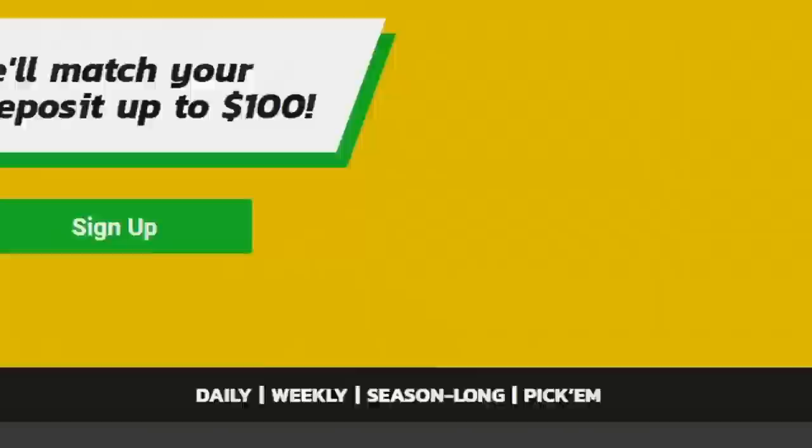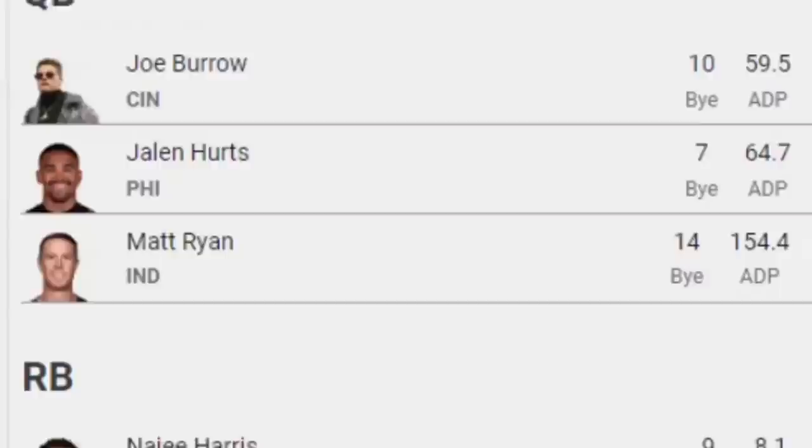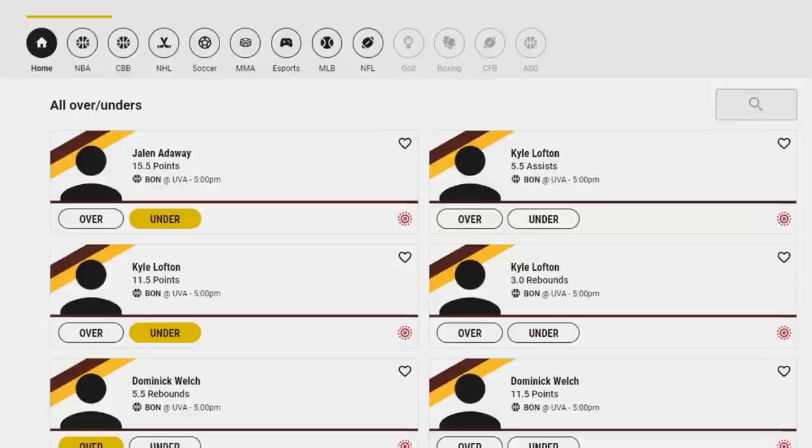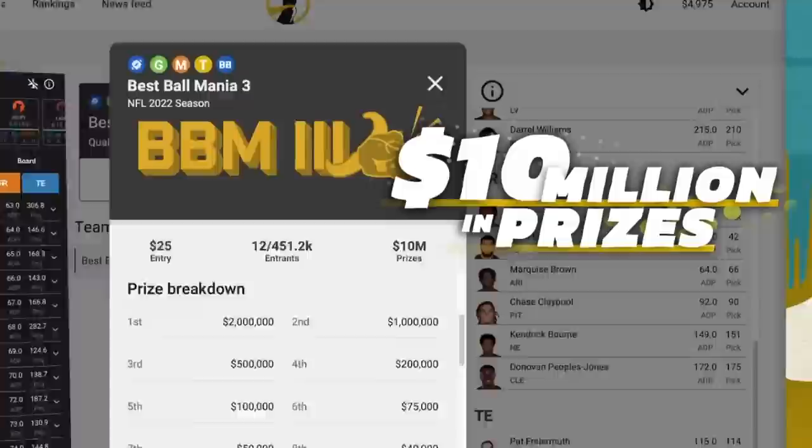Underdog Fantasy. This is not the first time you guys have seen them — it's probably the 100th time. Sign up by using code VIC and you get a match on your deposit up to $100. There are drafts for all sports, same thing with the tournaments. But my two favorites are the pick'ems, where you try to put together two to five over-unders — the more you pick, the higher the multiplier. But right now it's best ball: fantasy with no management. Just draft the best team, and there's $10 million in prizes. Link in the description.